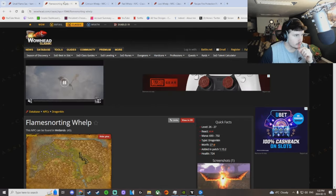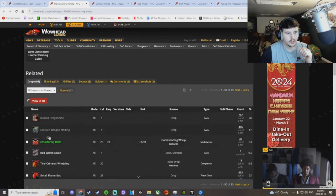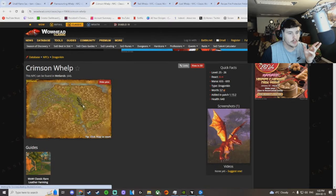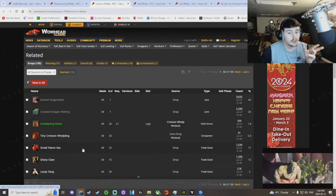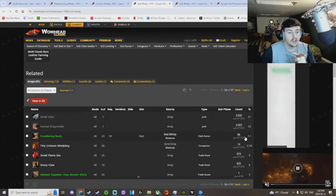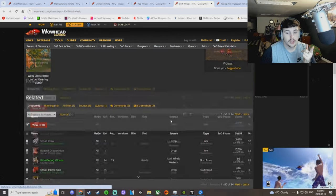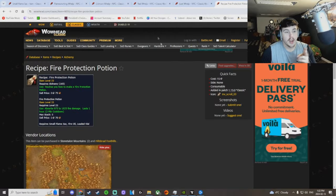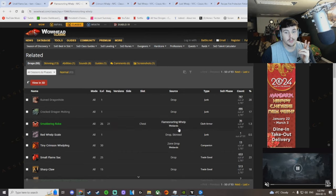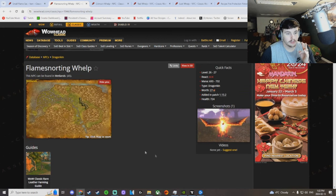This is one area in the Wetlands. Flame snorting whelp — huge — look at the drop chance on small flame sack: 23%. Crimson whelp — look where they spawn, all in the same spot: 17%. Red whelps — there's a ton of them — 9%. Lost whelps also 9%. So you have two 9% drop rates, a 23%, and a 17% drop rate.